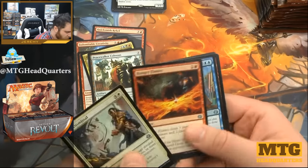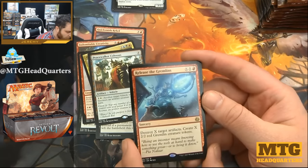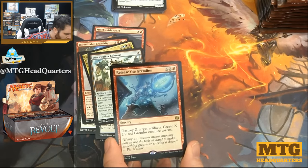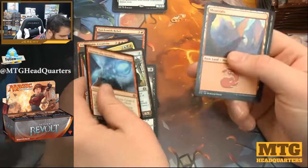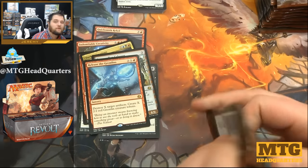Deft Dismissal, Hungry Flames, Windkin Raiders, and Release the Gremlins — double X and one, meaning you pay two for every one effect. Destroy X artifacts to create X two-two red Gremlin creature tokens. It's pretty fun, definitely flavorful, definitely nice to see the Gremlins.